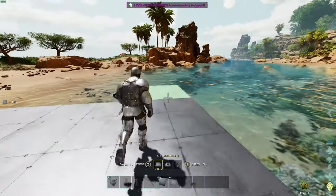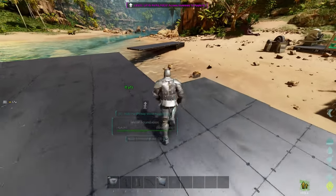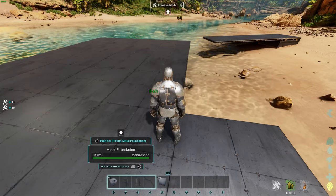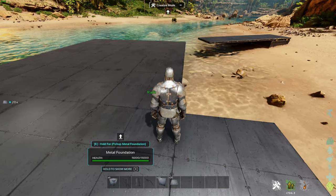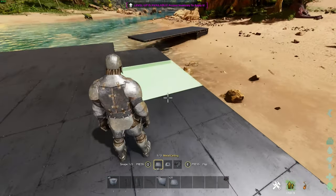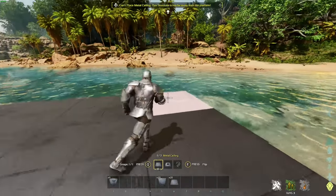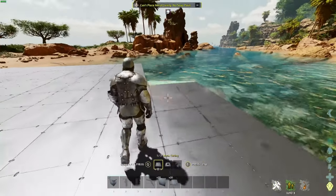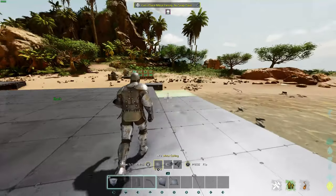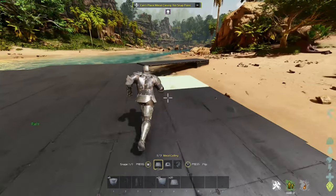Let's go around here and start filling these in. I need to get more ceiling pieces — hang on a second. All right, let's go ahead — there we go, boom. You can clearly see how large we can already make these rafts. It's extremely noticeable how big it is.